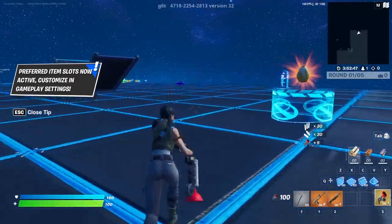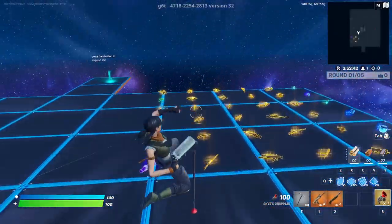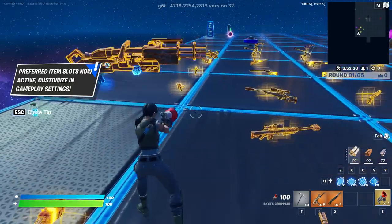Load in and start the match. Once you start up the match, head over to the weapons section and pick up the minigun and the ray gun.